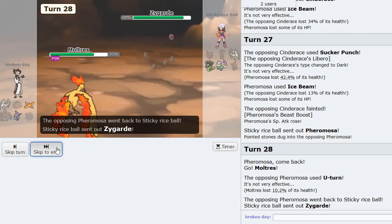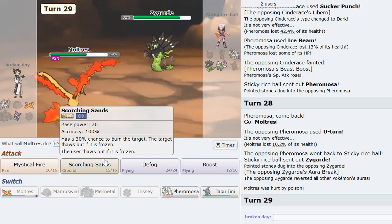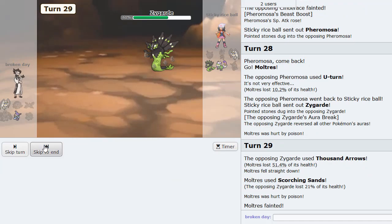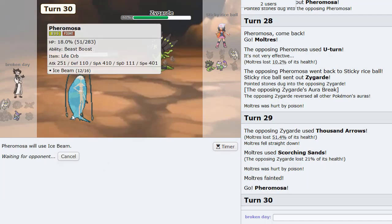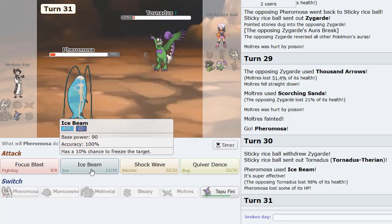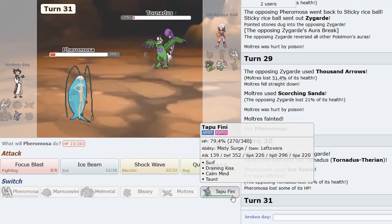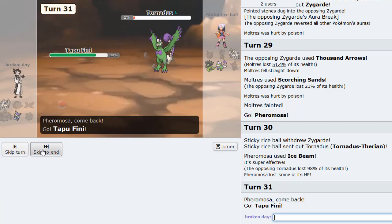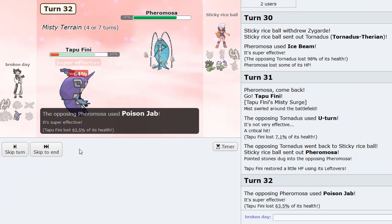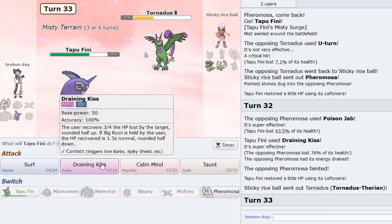Goes Cinderace — it's an easy Pyro Ball for him, but let's go Moltres because Moltres has the Flame Body chance when he goes for any other move like U-Turn for instance. No Flame Body unfortunately. Versus this I think we go into Tapu Fini — there's a Thousand Arrows, this is actually Choice Banded, which is really good to know. We're gonna just Draining Kiss some health back. Go right into Blissey as he Knocks Off. I want to get Rocks up.